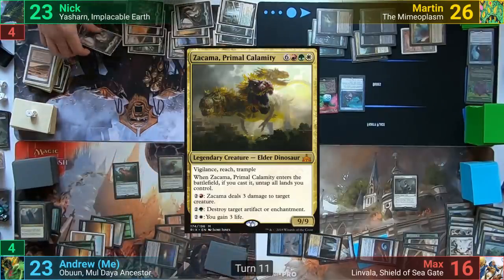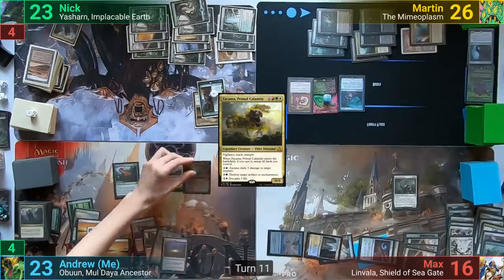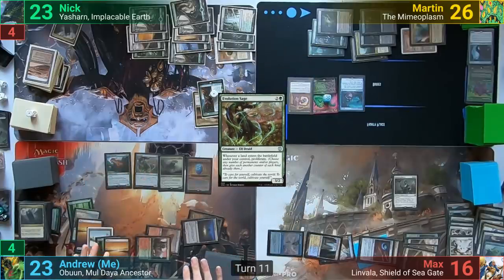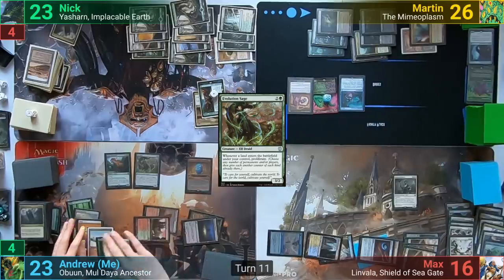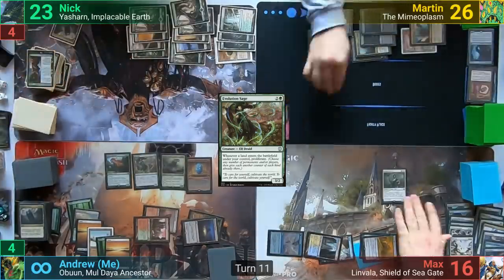I follow up with Zacama, Primal Calamity, and untap many lands. I then cast a Cloudstone Curio and follow up with an Evolution Sage. With the Sage coming into play, I'm basically able to generate infinite mana through Zacama and the Cloudstone Curio, by bouncing either the Sage or Zacama when either comes into play and floating mana each time I cast Zacama. The loop is shortcutted as I gain some arbitrary large amount of life, then destroy all artifacts, enchantments, and blast all creatures.